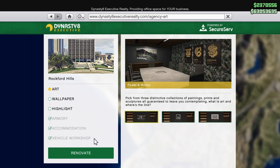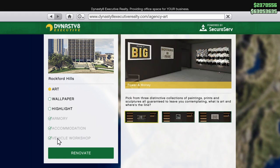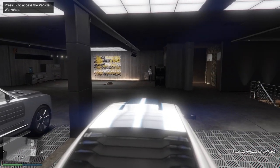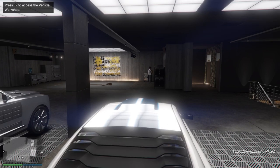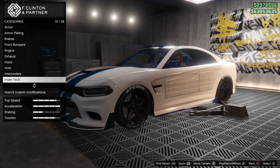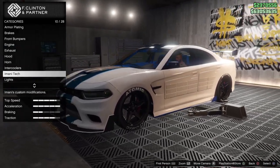On Dynasty 8 Executive, you need an agency and also you need the vehicle workshop upgrade for it. Then when you have it, go to your garage, get in one of your vehicles, and press right on the d-pad. Then you can basically modify your vehicle.